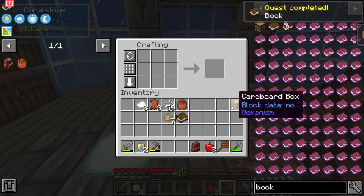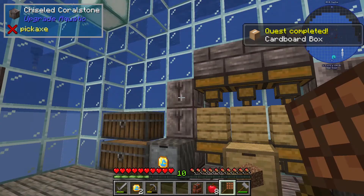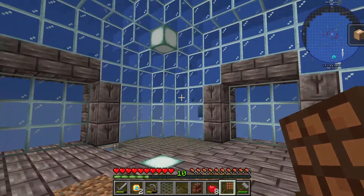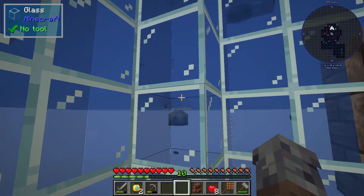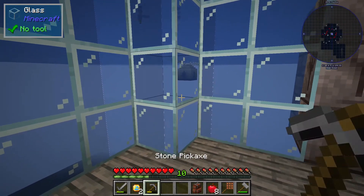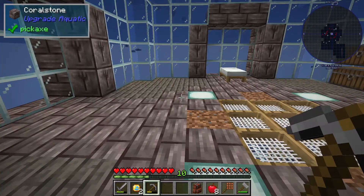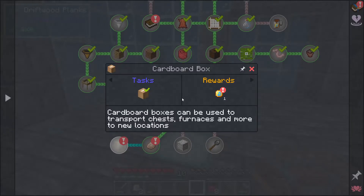There is our cardboard box, which is pretty neat from Mekanism. You can use these to click on things like a spawner — over in here there was a spawner spawning husks. We can right-click on it with the cardboard box and then use a pickaxe to pick it up and relocate it, which is pretty nice.